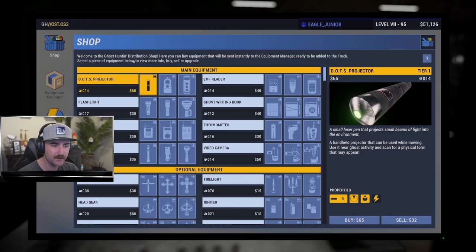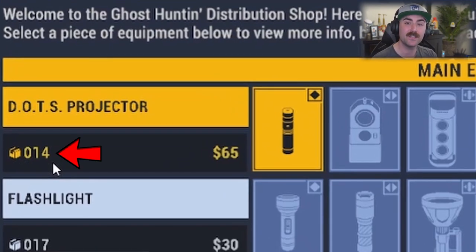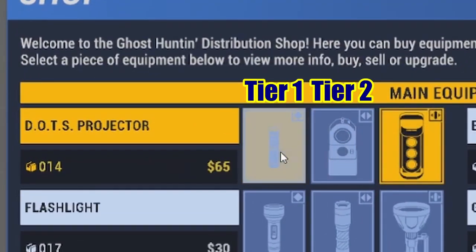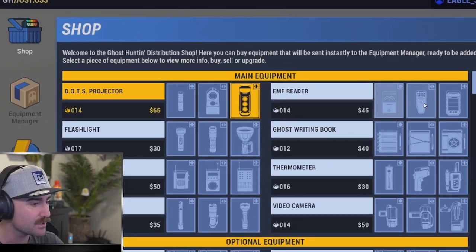The dots projector is here — I wonder what this symbol is right here. That symbol represents how many of those items you actually have in your storage. This is not how many items are in the truck, but how many you have in storage that you've already purchased and are available to move into the actual truck. So the dots projector shows 14 in storage, and the price is 65.